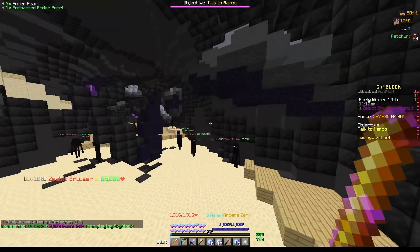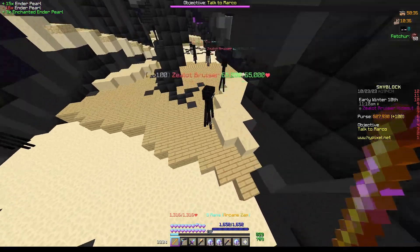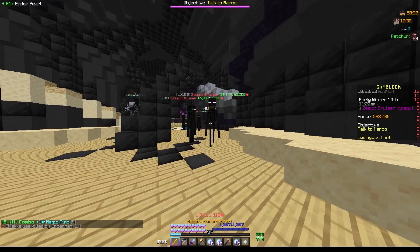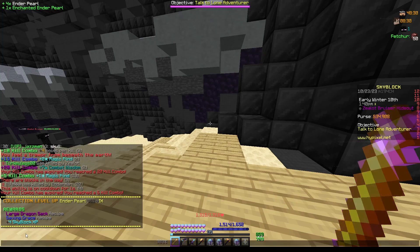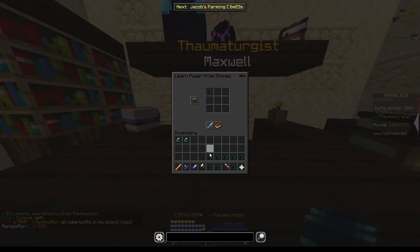Combat level 20 means we can join the zealot bruiser hideout, and I am able to one-tap because of the gear I have right now which is a little bit overpowered, but I think it's great. There we go: ender pearl collection level 9, which means we now have the saving grace recipe.